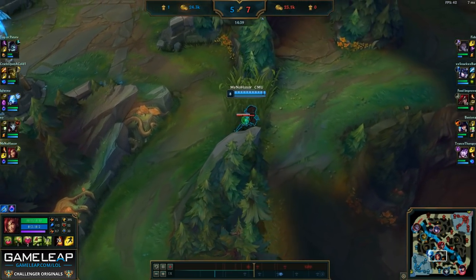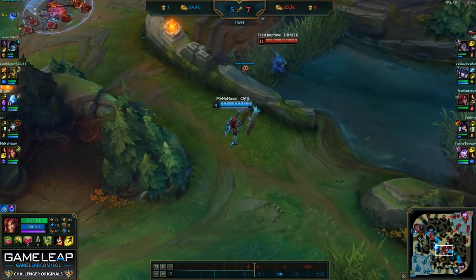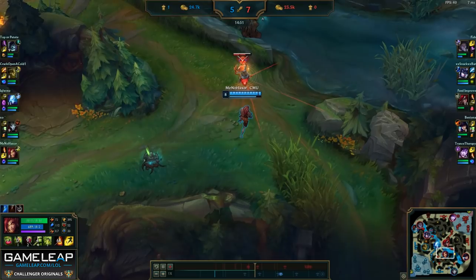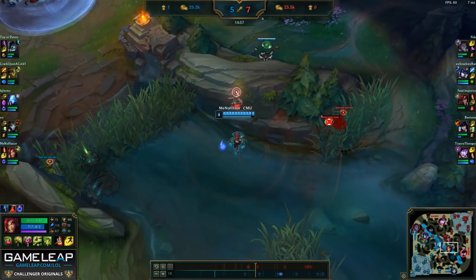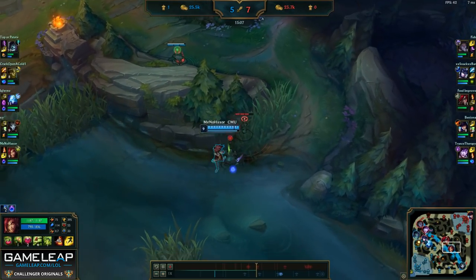I'm going to choose to walk to mid, however I'm slightly hovering bot side. I'm mainly doing this because I really want to try to harass Katarina and establish vision around mid side while also being somewhat in the area for Jhin, because Jhin wants to shove out bot. If Jhin does get ganked, it isn't too hard for me to run down to bot lane and help out, and I can clear a lot of the vision and establish presence in the mid lane for Anivia as well.